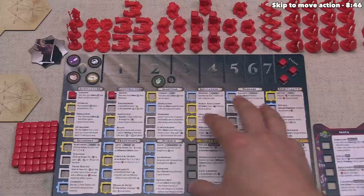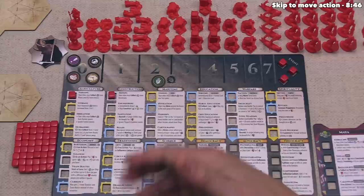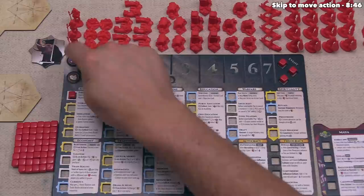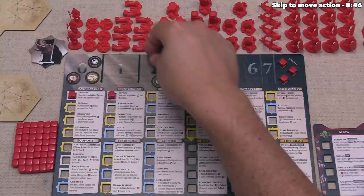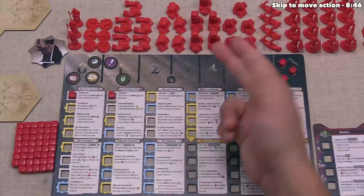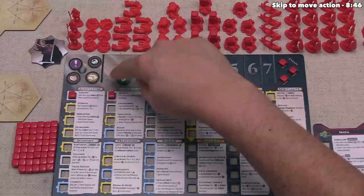For our first action, let's advance. What this means is we are going to add a cube down to this area and then gain the advance shown, making our civilization stronger with new options and abilities. In this case I think we want to advance into the arts, and whenever you advance you have to spend two food. You can substitute that for ideas as well as gold. Gold is a universal wild resource, whereas ideas can only be spent while advancing.